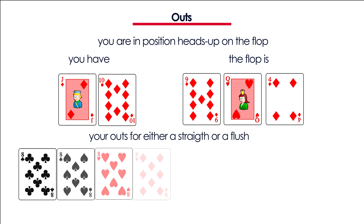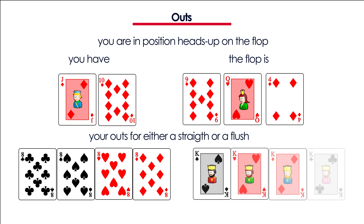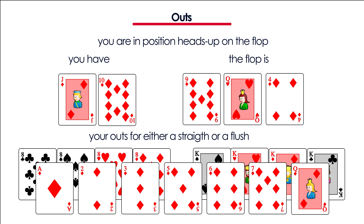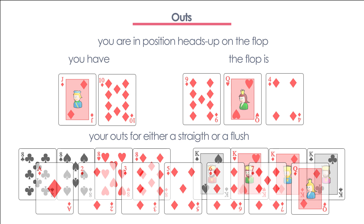There are 4 eights and 4 kings that will give you a straight, so you've got 8 outs for a straight. And there are also 9 diamond cards that will give you a flush — 2 of these are an 8 and a king — so your total number of outs to either hit a straight or a flush is 15. So you have 15 outs. You want to know what is the probability of hitting your outs.